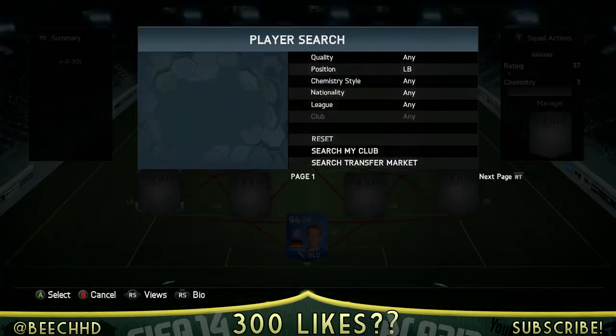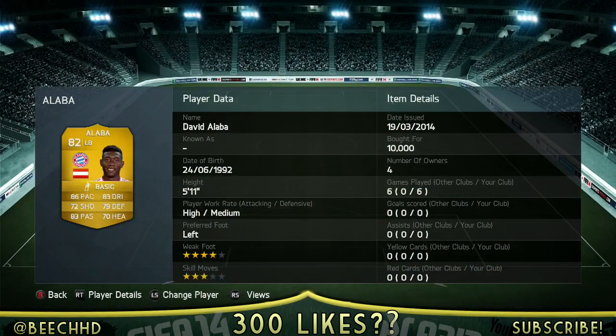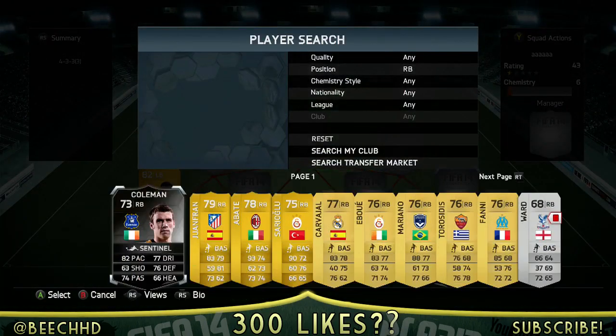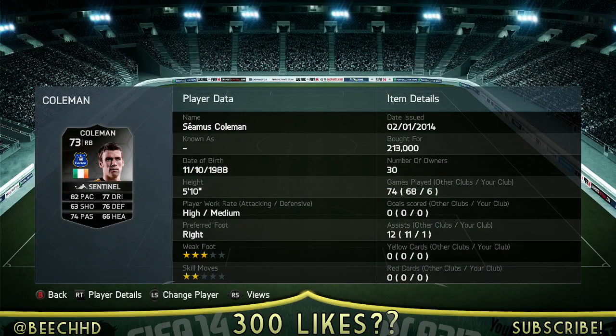Left back is going to be David Alaba, who was 10,000 coins, which isn't bad at all considering it's his new upgrade with 86 pace - and you know what he's like, everyone can afford him nowadays. Right back is going to be the silver inform Coleman for 213,000 coins. He was price-locked at the time I was buying him, but even so he's a fairly decent defender - good pace, decent defending, decent heading, fairly recommendable even though his price is extortionate at the moment.